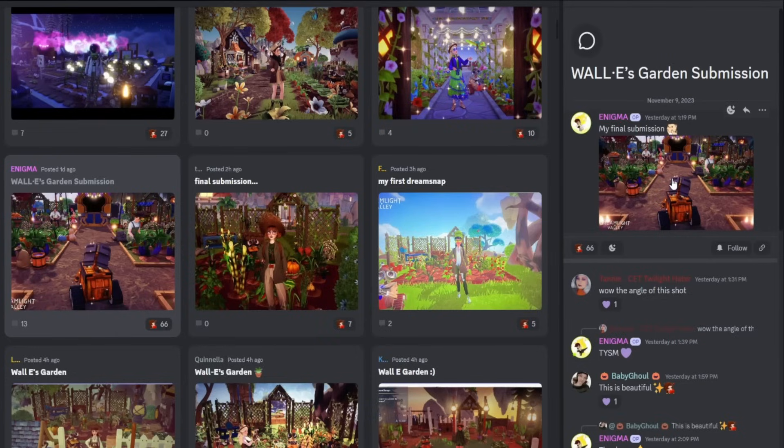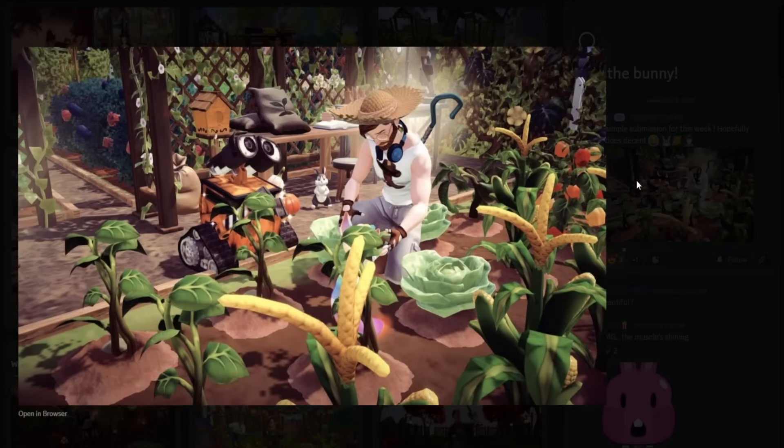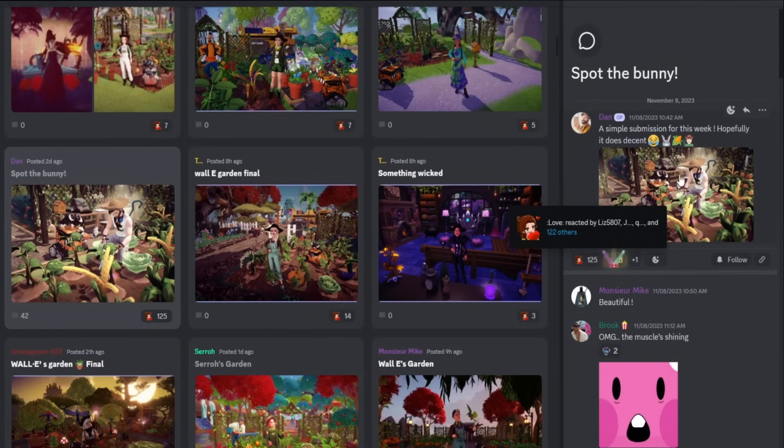We got Enigma here and they have one of the most interesting angles I think I've ever seen for this Dream Snap. You have Eric in the back and a few characters — even though it is an outfit challenge, the main focus is on Wally. But I love that they put the spotlight on Wally up close, and he's like marveling at his garden. Our character is just over here looking like they're planting some crops. They got the scarecrow, all the details in the back — this is really good, I would 100% vote for it.